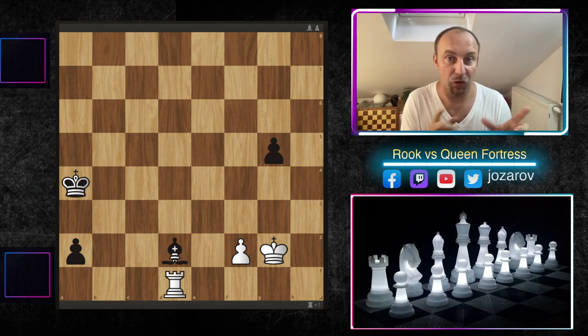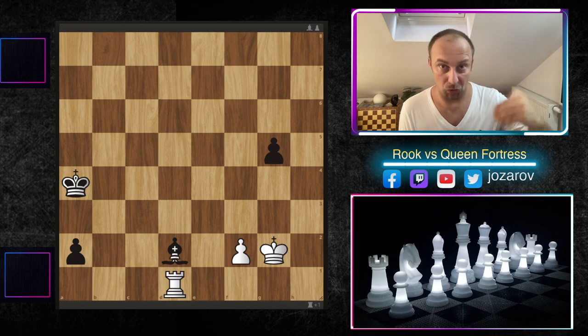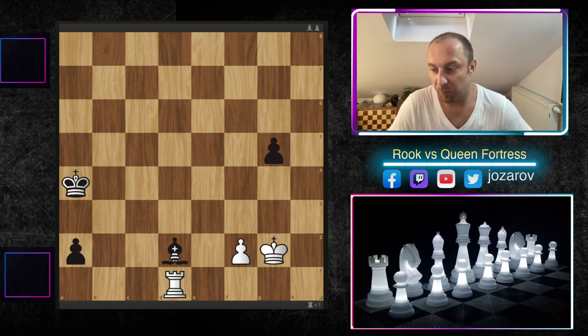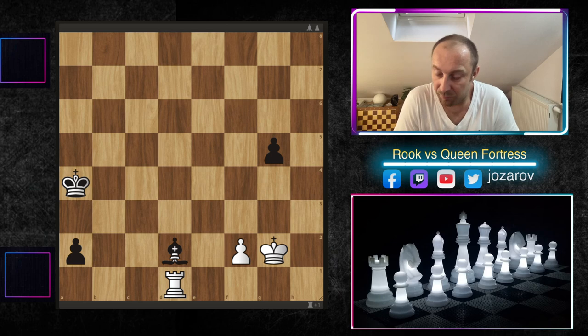Especially the king — because in the queen versus rook endgame you're supposed to play with your king too. But when you build the fortress, you're not allowing your opponent's king to participate in the attack, and you can build a solid structure which leads into a really beautiful and thematic draw. Let's start with this theme.